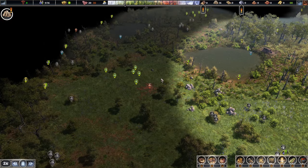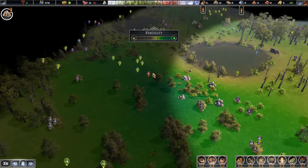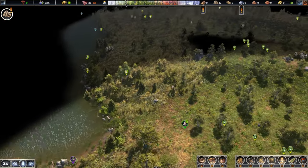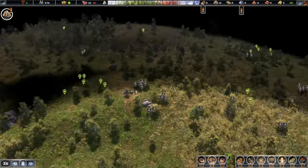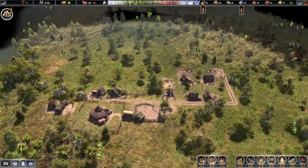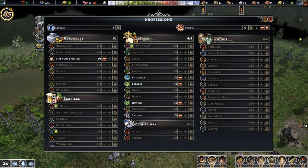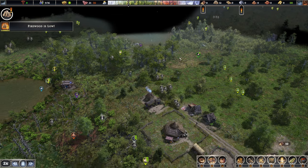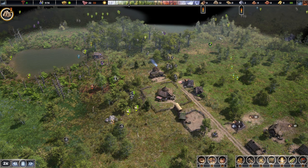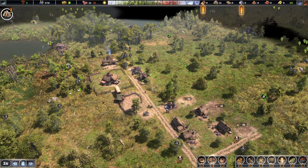We've managed to explore this side a bit more — some more clay, plenty of it. Lots of things we can harvest. We still didn't find the third deer spawn but that's fine. Let's put the construction workers back in the pool. Firewood is low — someone should be working there, and yes they are. Do we need rocks right now? Yes, we do.